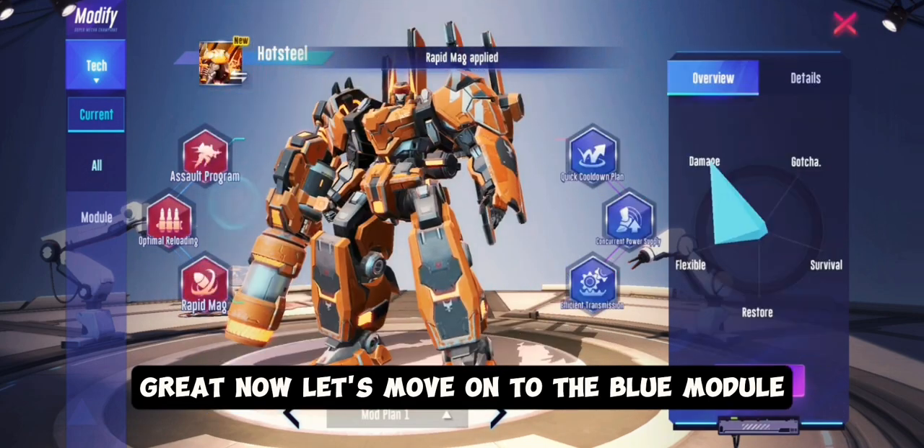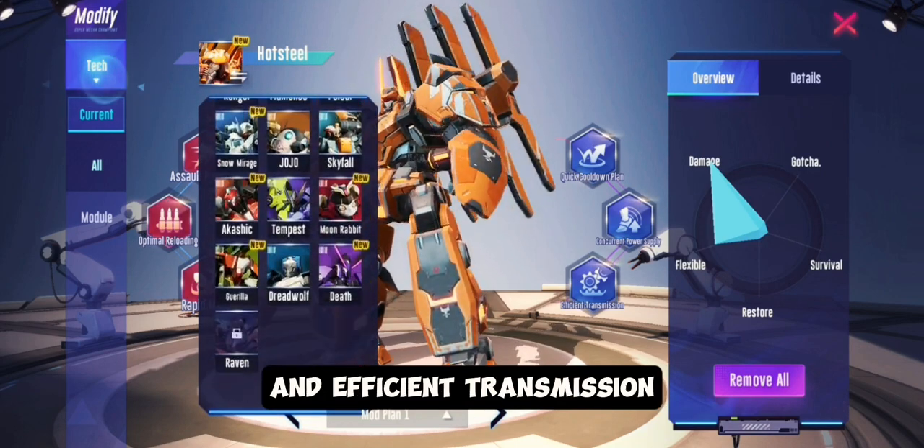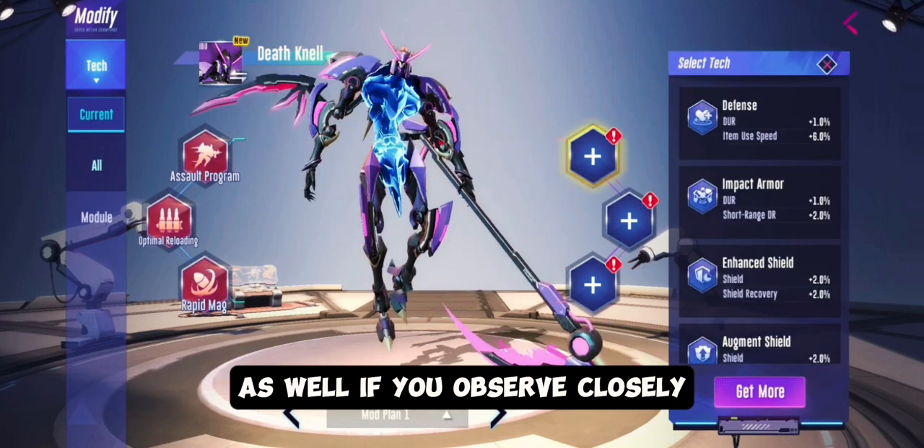Now let's move on to the blue module. Here we have Quick Cooldown Plan, Concurrent Power Supply, and Efficient Transmission. Let's select and equip these modules on Deathknell as well.